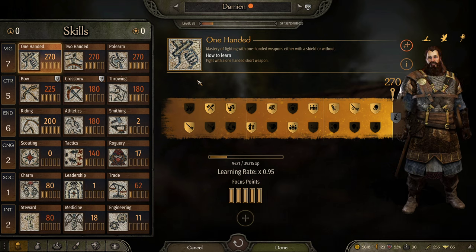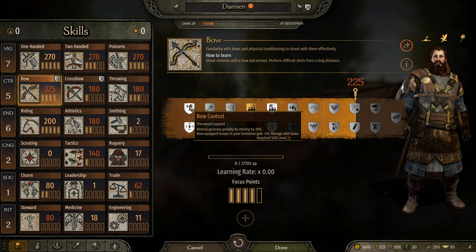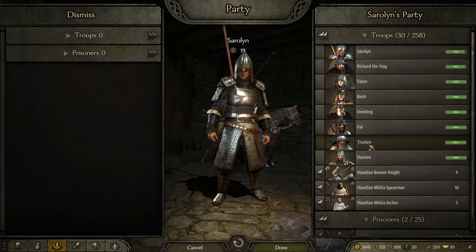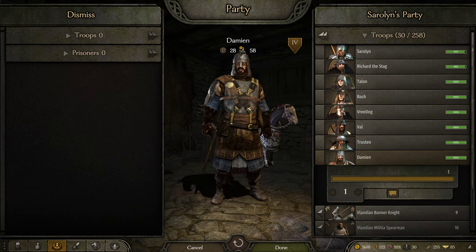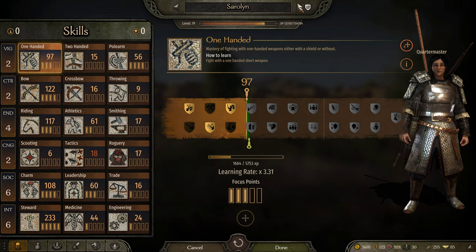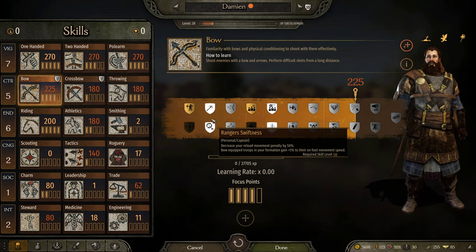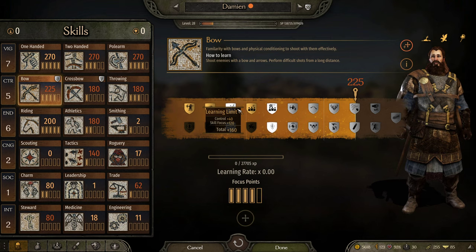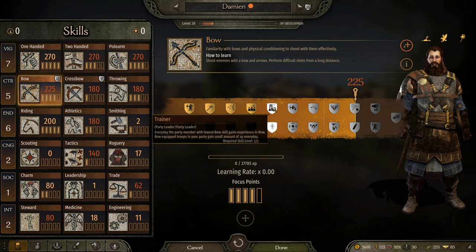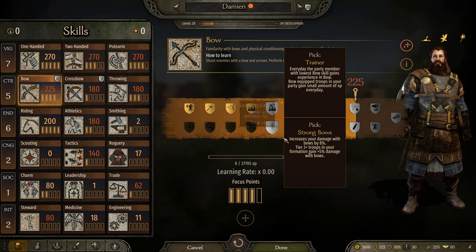On to my husband, who's been renamed Damien. This one is a little bit more complicated because he is likely to be a captain. We've sort of planned out that Damien and Trustin, because of their stats, are going to be the other army party leaders. So when assigning them skills, I have to consider that they will become party leaders and captains alike. He is going to take bow control as well, and also bodkin, also rapid fire — just like me. But now trainer versus strong bows: trainer is extra XP for lower level guys, strong bows is more damage. Take strong bows.